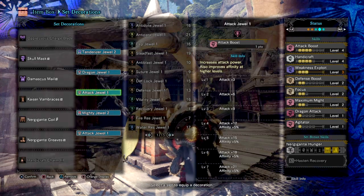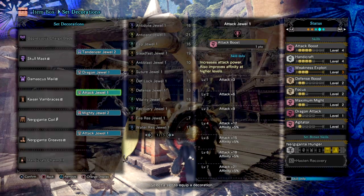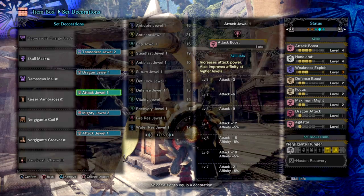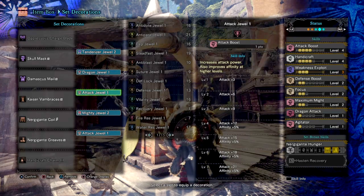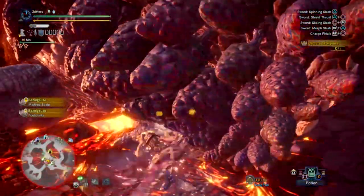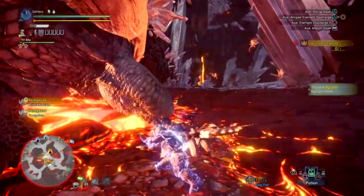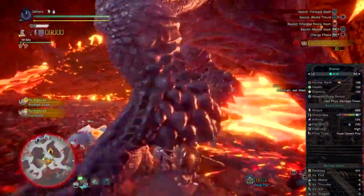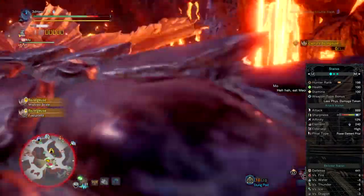Defense Boost 2 is a side skill from the armour that's nice for extra defence during tempered runs, though not strictly necessary. Dragon Attack Level 1 gives a small boost to dragon elemental damage, but being only level 1 it may not be worth it unless you make space for a level 2 or 3 variant. If you skip that skill, you have a free slot to fill yourself. Overall, the build gives you an attack damage of 889, a defence of 441, and 10% affinity.